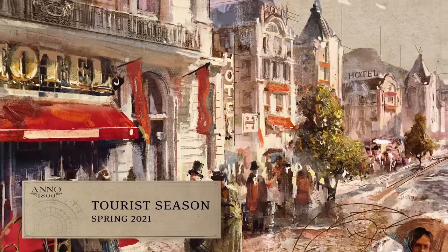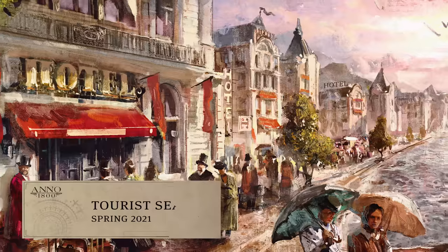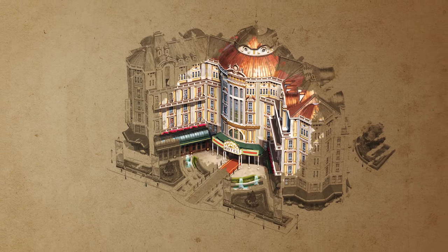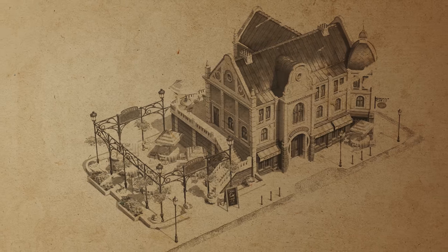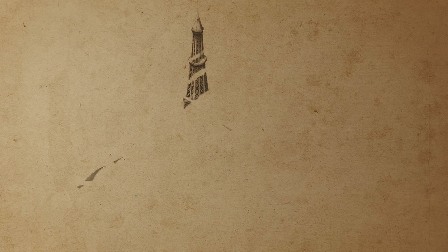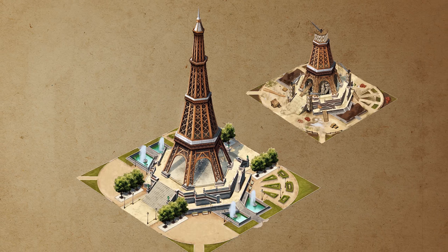This spring, our second DLC will ring in the tourist season. Turn your city into a travel hotspot to attract the new tourist residential tiers to your hotels, and satisfy their appetite with a variety of delicious dishes from your new restaurants. To keep them entertained, you will need to connect the city's many sites with sightseeing buses. Finally, Tourist Season is adding one of the most famous landmarks of the 19th century as a new monument for you to construct.